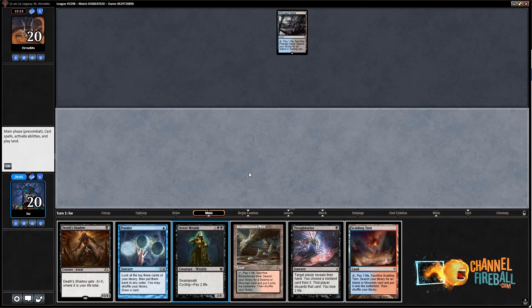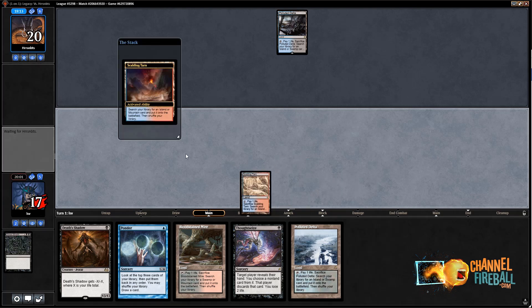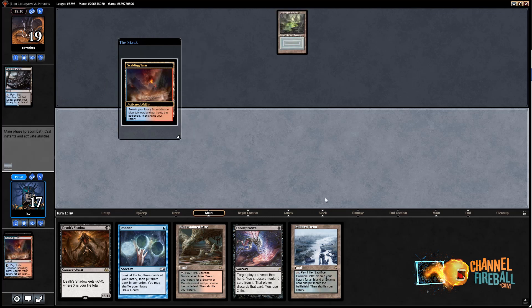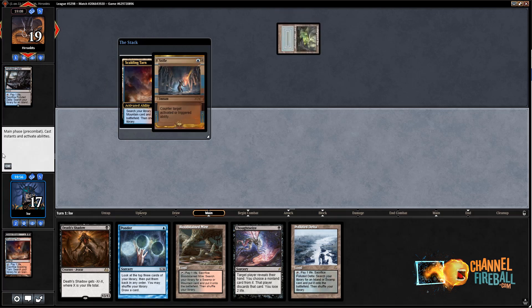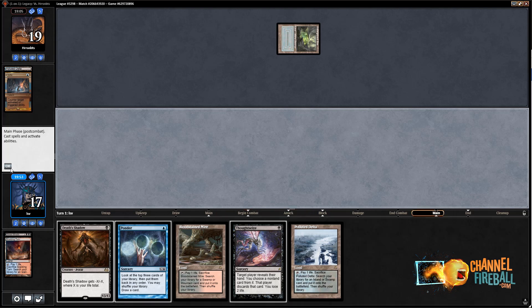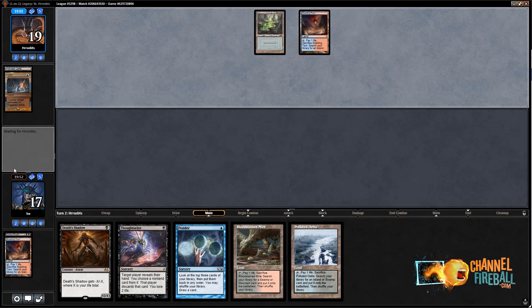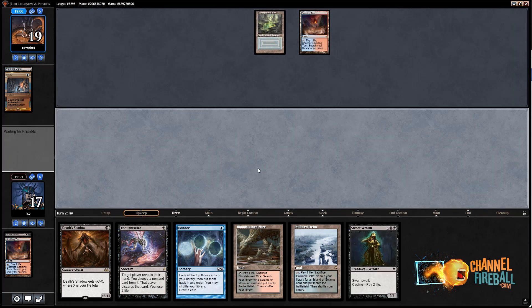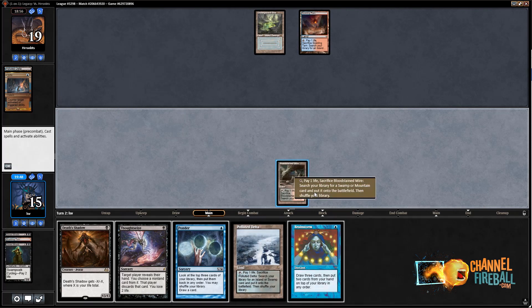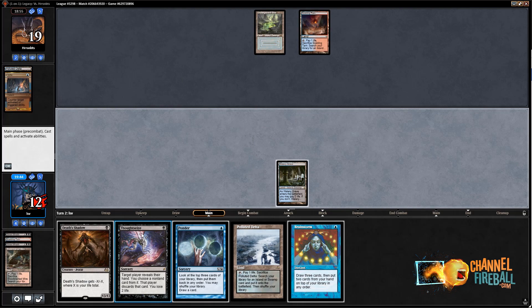I'm playing against a Stifle Wasteland deck, so I feel like I should keep lands here. Let's pay two life — I'd love to find a non-fetch land. I'm going to Fetch here because if they have Stifle, they have Stifle. Yeah, they have Stifle. It is really aggravating getting Stifled because I think the card is pretty bad. Like, I think putting it in your deck lowers your win percentage by a good amount. It is good on turn one on the play — but on the play turn one exactly is good. There are a lot of cards in Legacy that are good turn one on the play, and I don't think you're getting that much value out of Stifle later in the game.